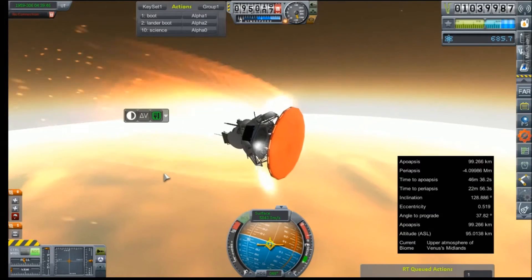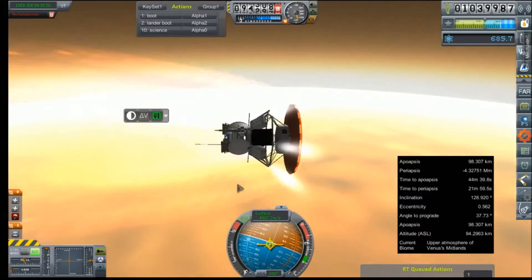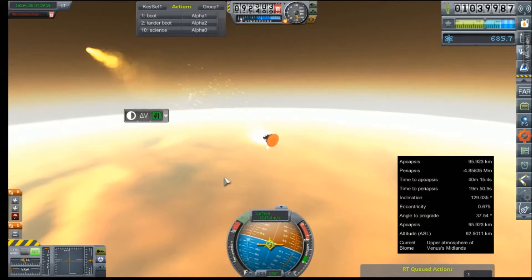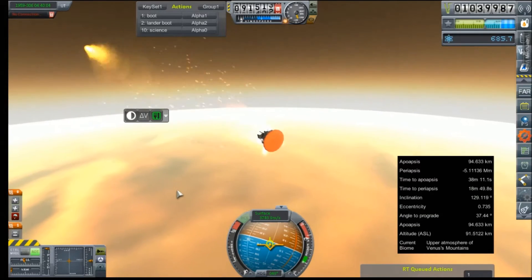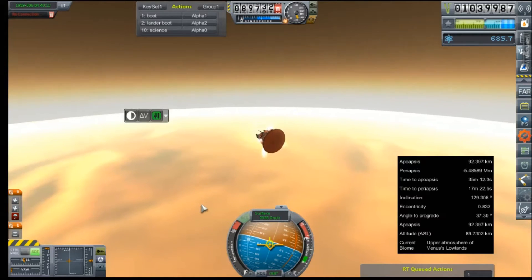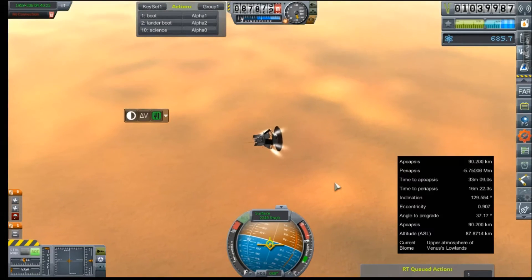Oh man, that G-load is skyrocketing. Well, I guess we'll just keep the heat shield attached and try to land on it. Wow, looks like we made it. Holy shit, that worked! I cannot believe that worked. It's worked so far.